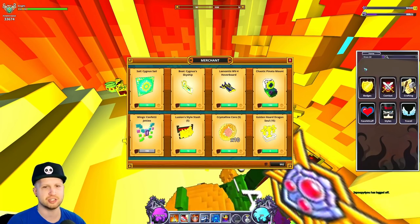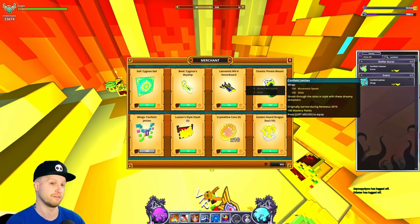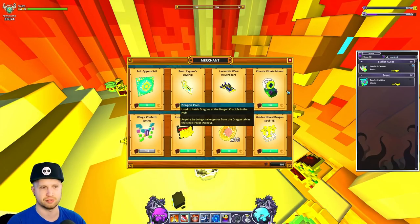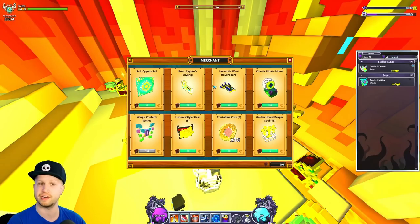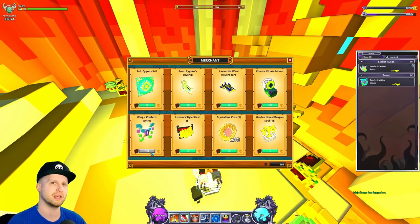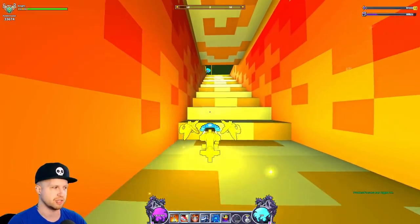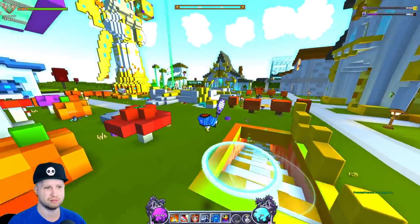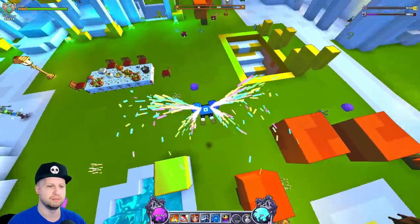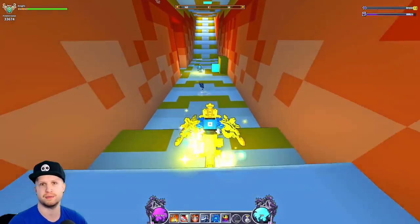The Confetti Jetties are a pair of wings, which is cool. The problem is these are an event item, meaning they are not tradable. You can see the other items let me continuously buy them — those are tradable — but the wings are only purchasable once, which tells you it's an untradable item. Let me show you what these wings look like because they're still pretty cool. I like the pinata wings, and these ones especially because they're kind of a lighter, more pastel color palette. You could get those, and they'll give you around 100 mastery, so that's good.